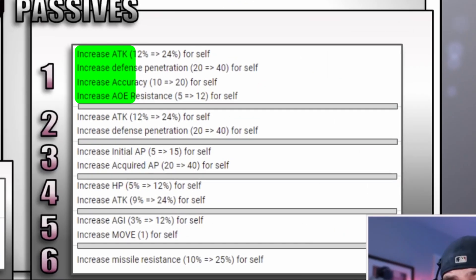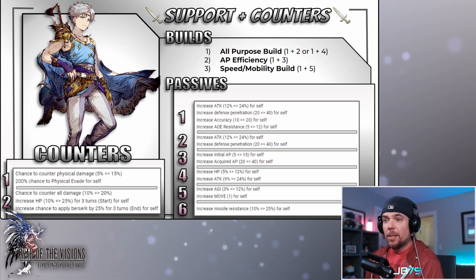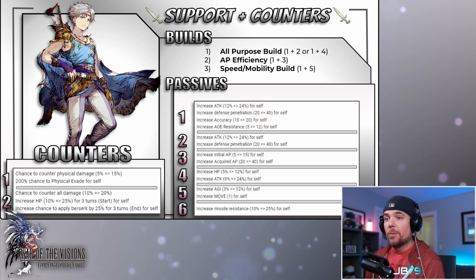Moving on to passives — passive number one gets an EX upgrade on top of it, and it's a very, very nice passive. He gets attack, defense pen, accuracy, and area resist all in one. This passive helps him in most of the areas he's interested in, and I really can't see a situation where you would ever want to take this one off.